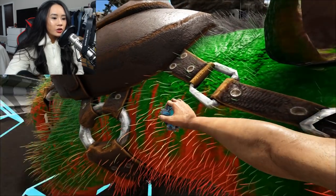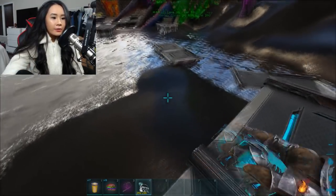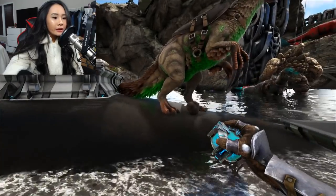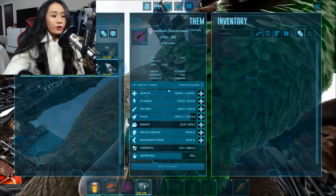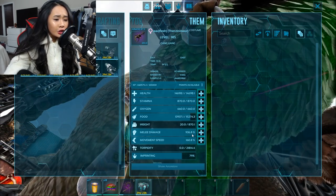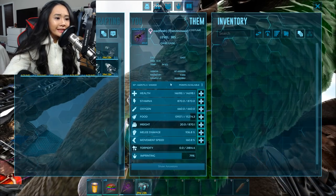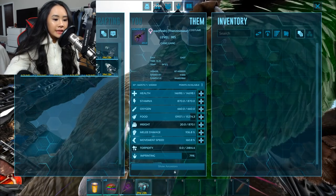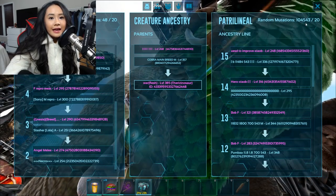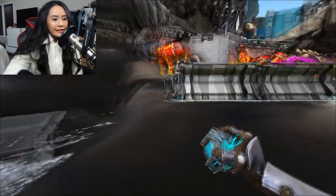Moving on to the third dino — a Therizino. It has a green stomach and a tannish body, looks pretty cool. For stats, it has 14,000 health, 300 stamina, and 900 melee damage with 79% imprinting — raised by Vobla, with 400,000 XP. On the ancestry, the left side has 48 random mutations and the right side has 100,000 random mutations.